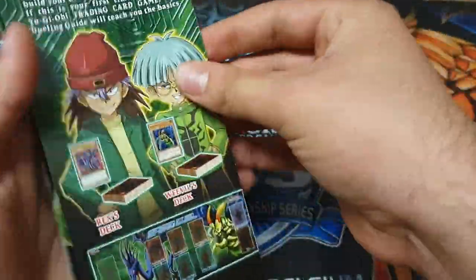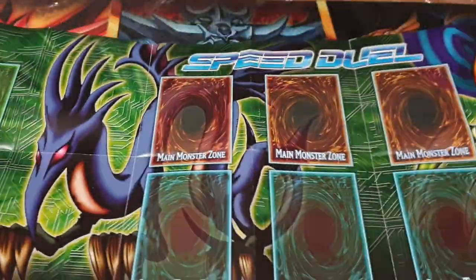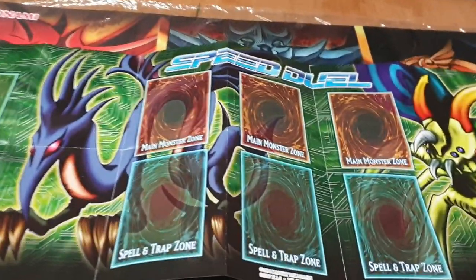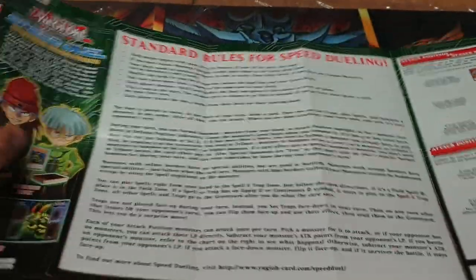Nice little mat. So we've got Serpent Night Dragon and Ultimate Great Moth — it's actually quite a pretty mat. This would be nice as a rubber one. On the back there's some stuff for newbies.